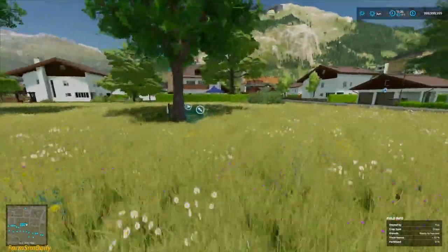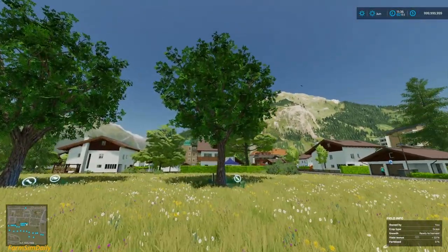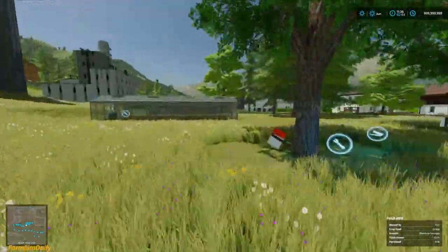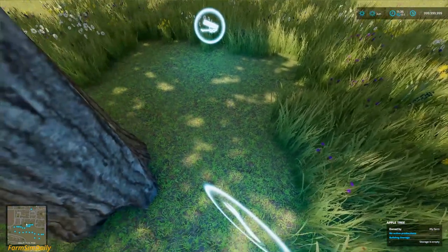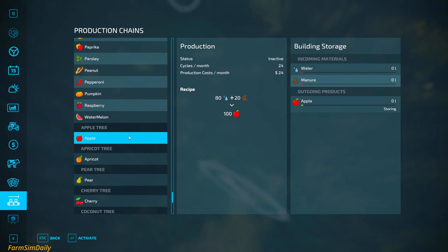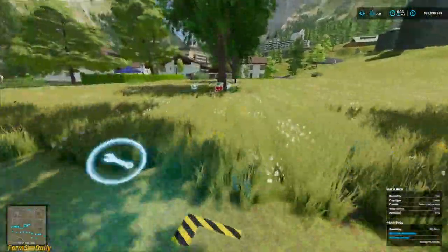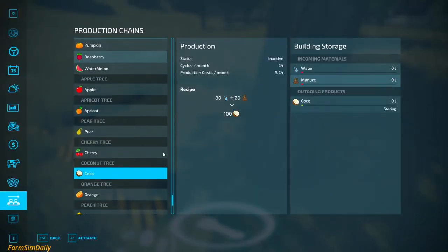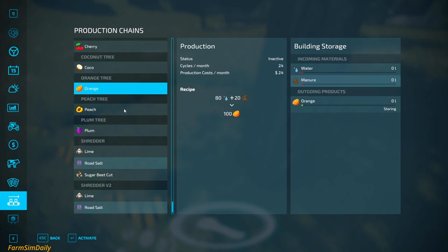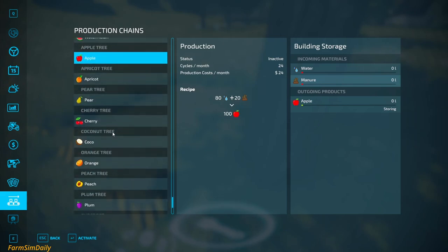It says coconut but look at this tree — this is no way a coconut tree. So you come here, press this thing, it says apple: give water and manure and you will get 100 apples. All the trees do the same thing but you have to manually put in the water. You have orange, palm, cocoa, cherry, pear, apricot, apple — these are the trees you get.